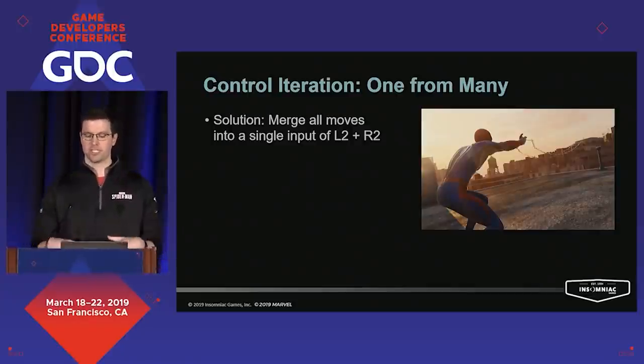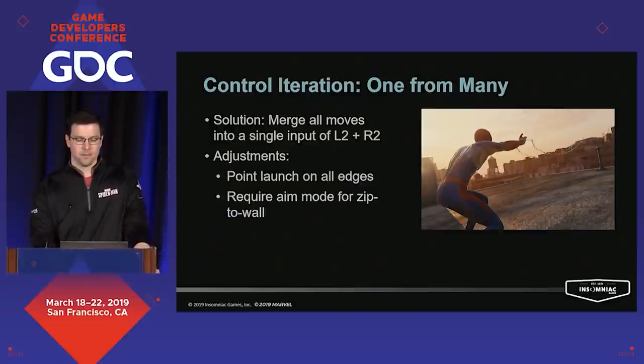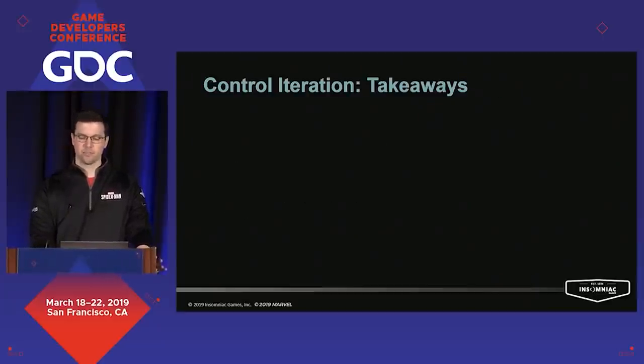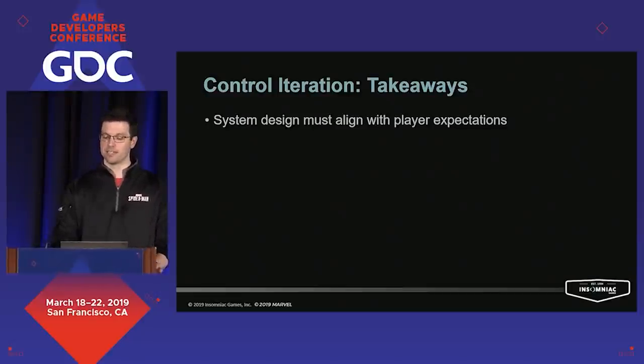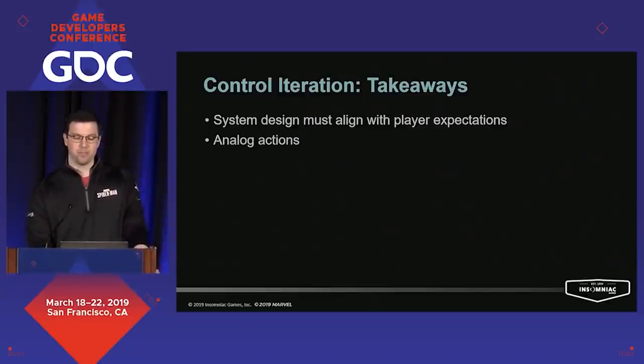After iterating our controls, there are a few major takeaways. First, if player expectation and system design are not aligned, then your controls just fail and the player experience drops. We spent a lot of time giving long-winded design reasons why our controls were the way they were, but ultimately players will never get the most out of a system they have trouble using. The next lesson is that adding analog input and behavior to our moves helped add depth, utility, freedom, and flow to our moves and just increased the player's experience overall.